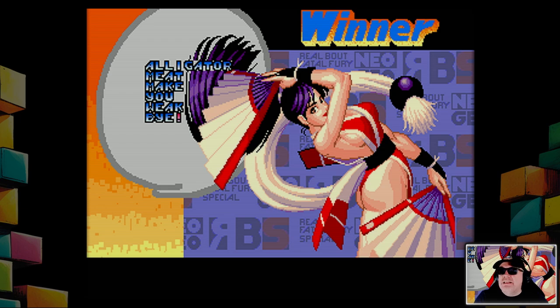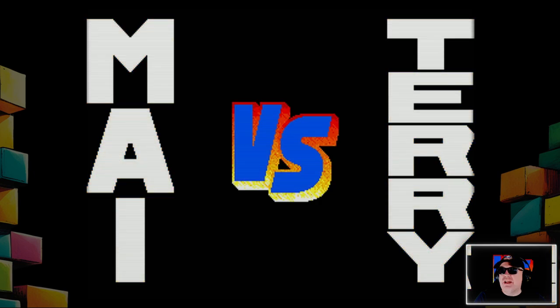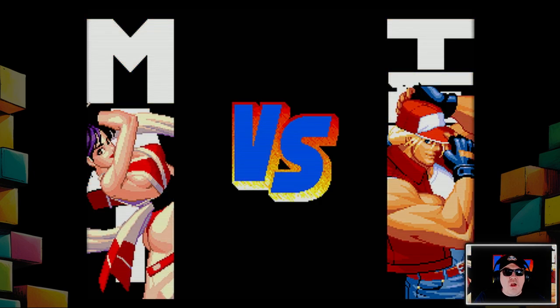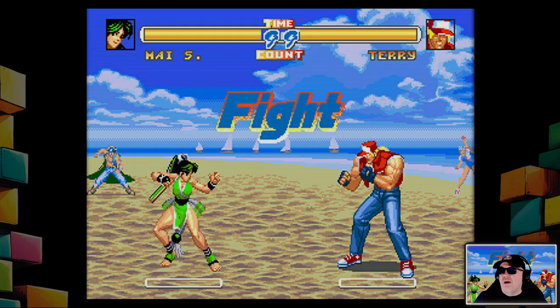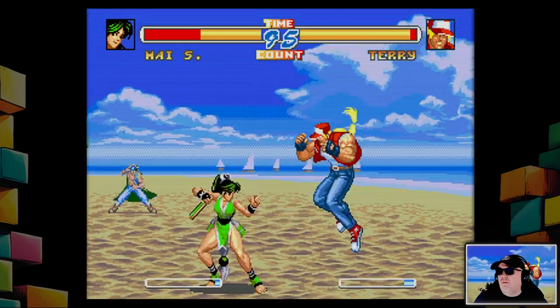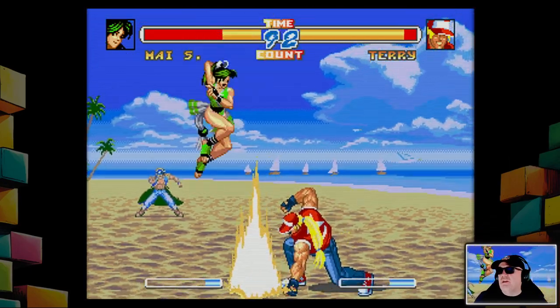'Alligator meat make you weak' — is that lost in translation? All right, so now she's facing Terry. What color will she be, what color will he be? She's giving him an evil thump on the beach now, with animated people in the background doing whatever they're doing.